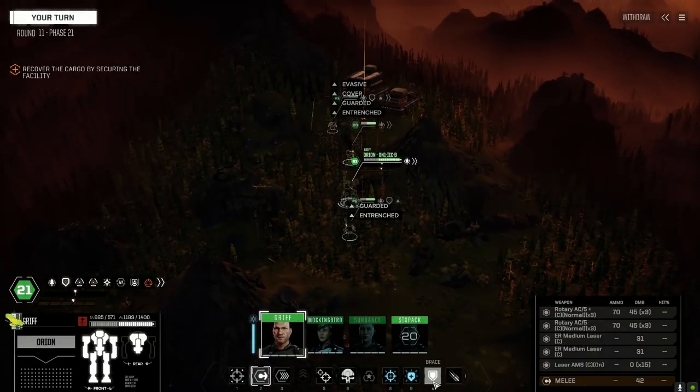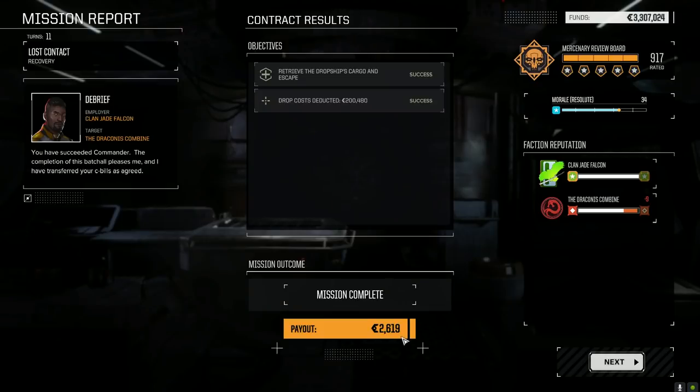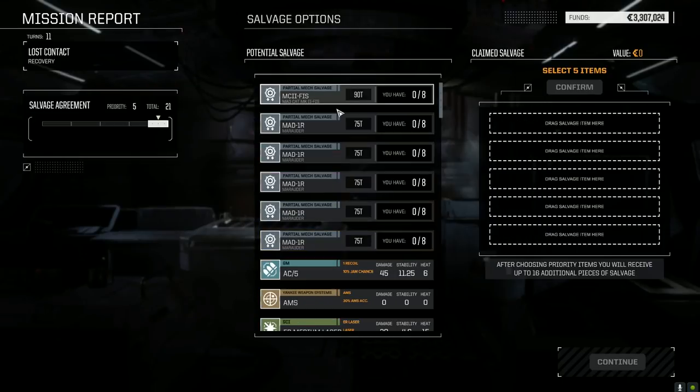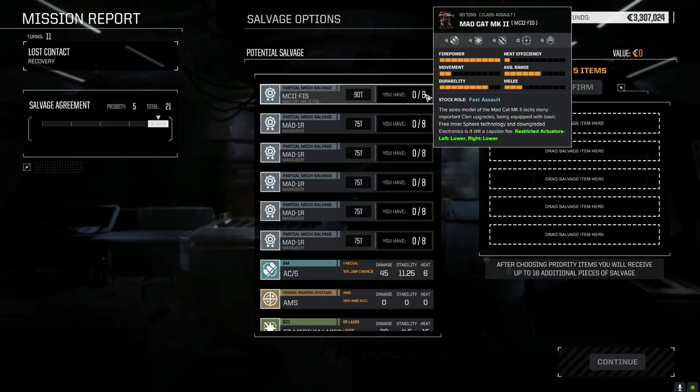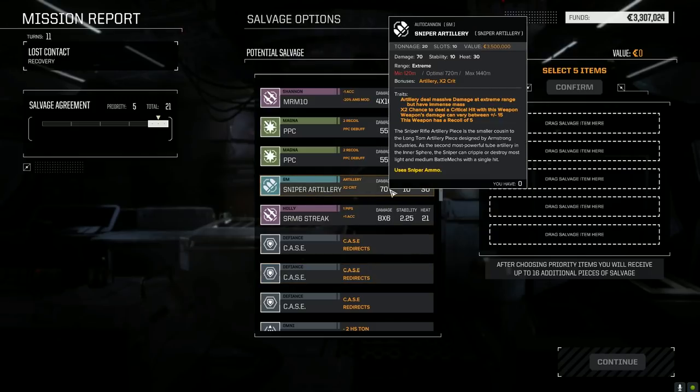I think this is going to be it. There it is — five skulls! Somebody stated that the difficulty of the mission is inversely proportional to the amount of money and salvage you get. If it's five skull and a really easy mission, you're going to get tons of salvage; if it's a five-skull really difficult mission, you'll get very little salvage opportunity. Interesting — Mad Cat 2, 90 tons, really? Here's the sniper artillery — 70 damage, massive damage at extreme range, 20 tons, two times to deal a critical hit, damage can vary between plus or minus 15, recoil of five.